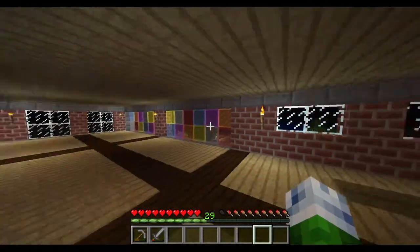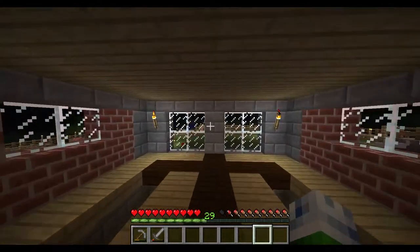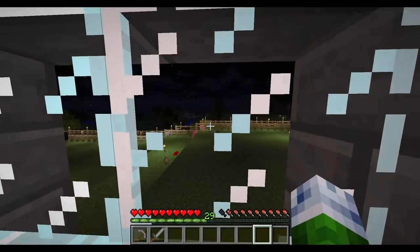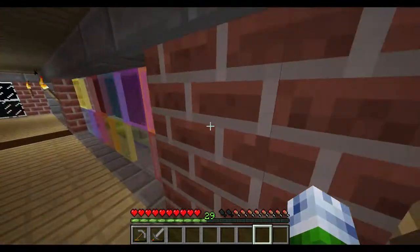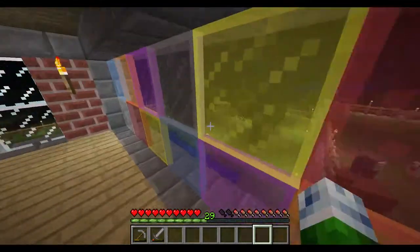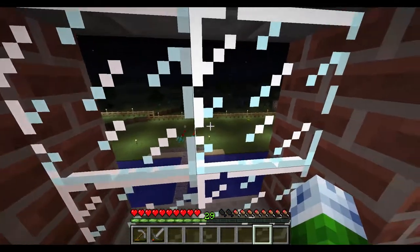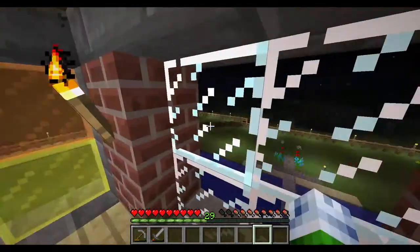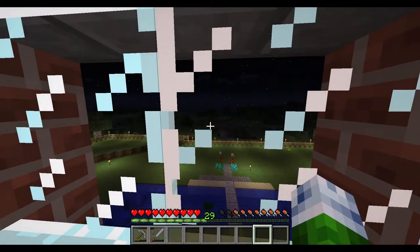So this is the third floor, or the top floor. And as you can see, I can actually see out to most of the surroundings from here. I can actually see out to the front, where I can see a creeper in the far distance.